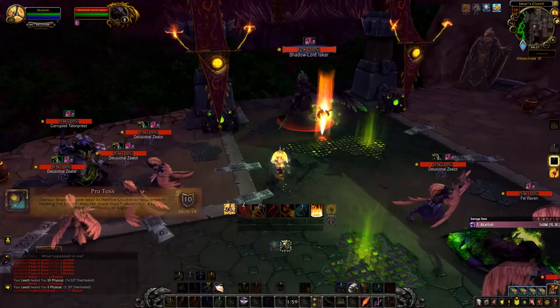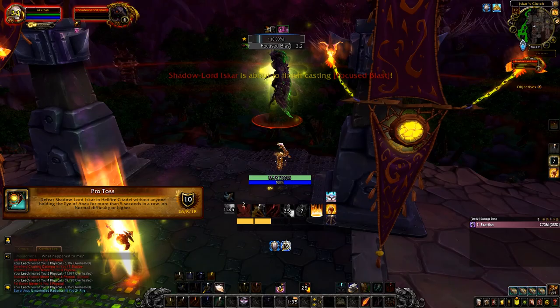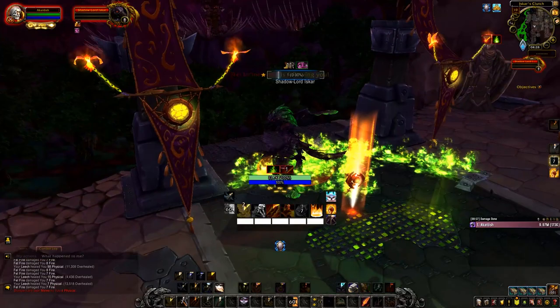For 'Protoss', ignore the item on the ground and just DPS the boss down. If you're lucky he dies instantly; if not, he may fly back up at 1 HP and you'll have to wait for him to fly back down. Either way you'll get the achievement — it just might take a little longer.